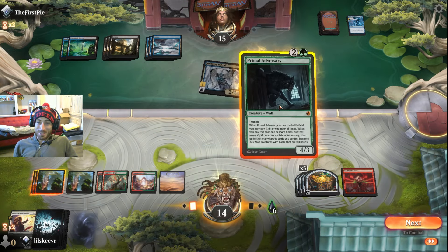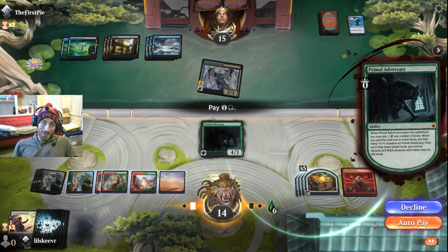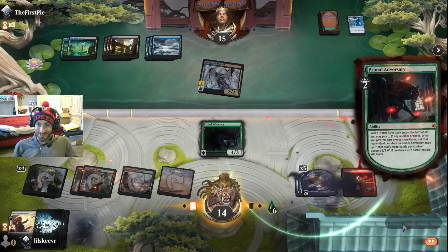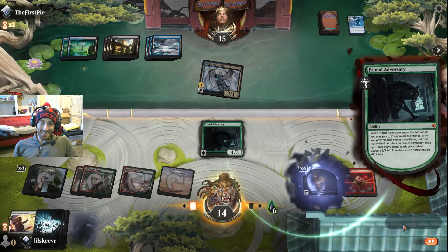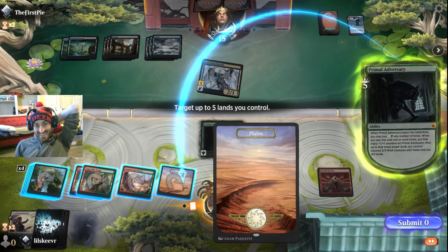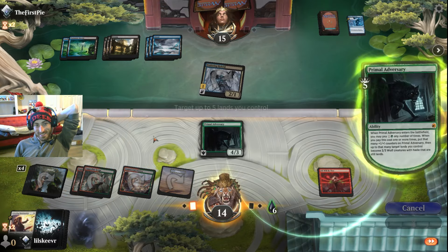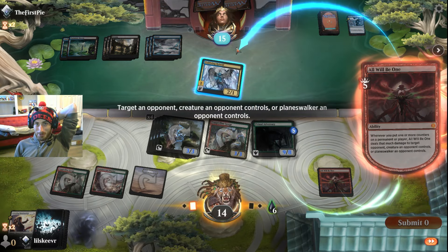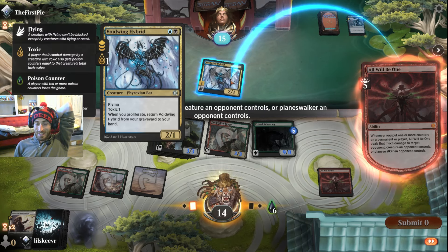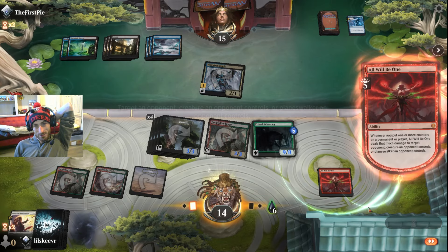Aha! Let's go ahead and do this. We'll be putting counters on our guy as well, but we're gonna be paying tons here. We can do two more. Let's do this, this, this — sure. We'll do five to the face. Wait — they can't swing this turn. Did we win? Let's take this out — no, let's just do that to the face.